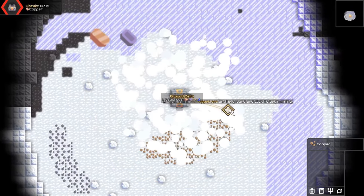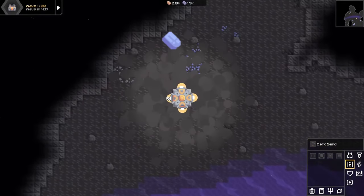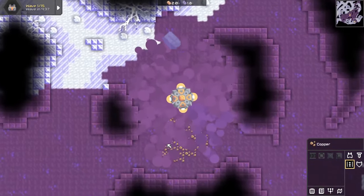Starting from the top, copper and lead are both gotten during ground zero — not a problem. Titanium is gotten in sector 175, just north and east of ground zero. You're going to need to beat the frozen forest before you can get the titanium though.